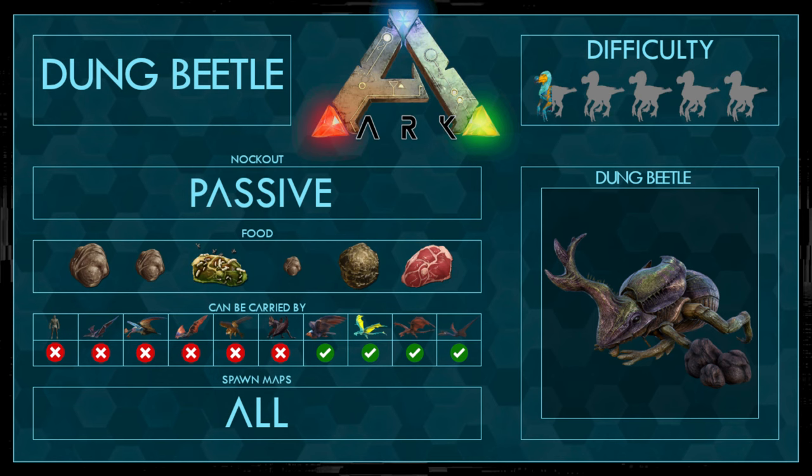So the stats: it's a passive tame, so you don't have to knock him out. The food is poop. The bigger the poop, the better. So large poop is the best, medium poop is the second best, then we have rotten meat, small poop, human poop, and normal meat.